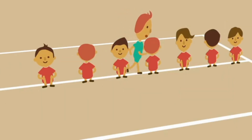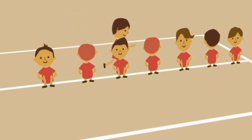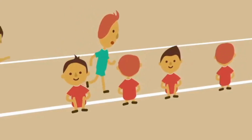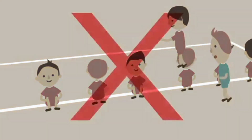Third, the defenders can cross the center line to run from the chaser. However, the chaser cannot do so. Also, the chaser may run in one direction only. Once he has started running, he cannot turn around.